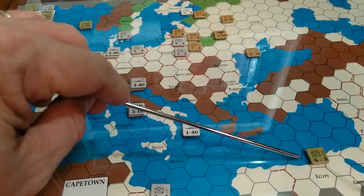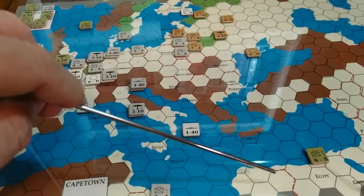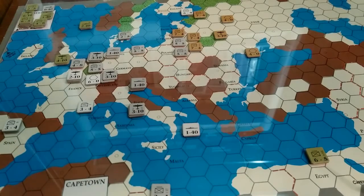We may use the Western Desert Force to move into Libya in an attempt to move over towards Tripoli. A lot of that is contingent upon what happens with France — France pretty much holds the key this turn.